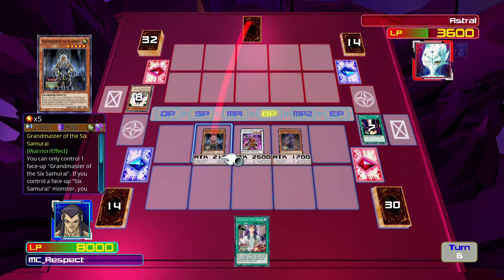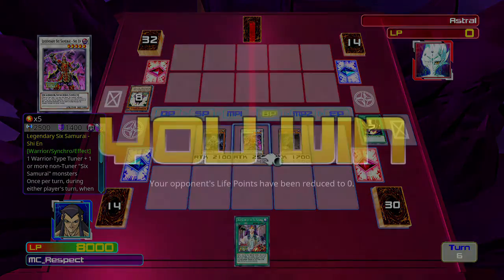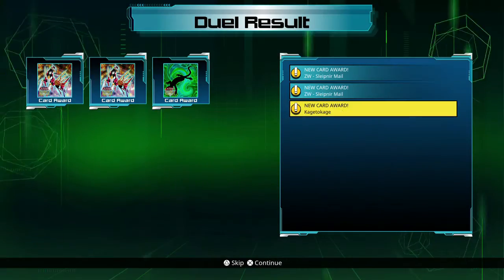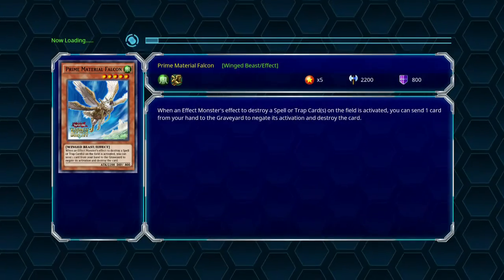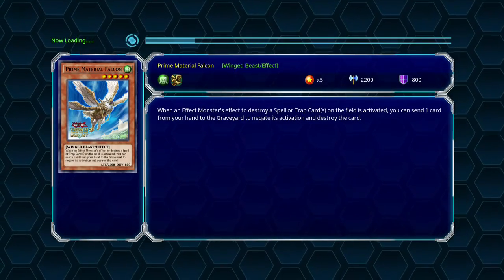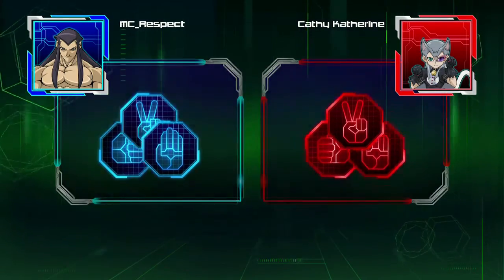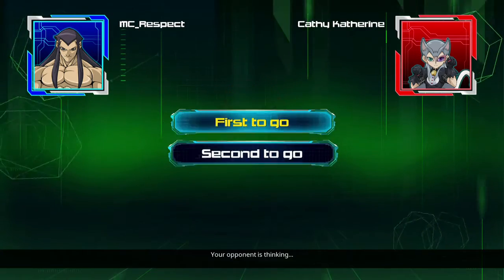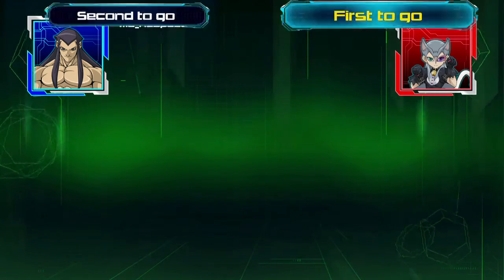Thankfully we weathered that initial Fire Hand, which could have been scary, and we weathered the XYZ, which could have been scary, and everything went well. The main game plan of this deck is basically you want to get Shien on turn one. And then after that, it's basically just protecting Shien while he hopefully handles any dangerous spells or traps that the opponent may activate.